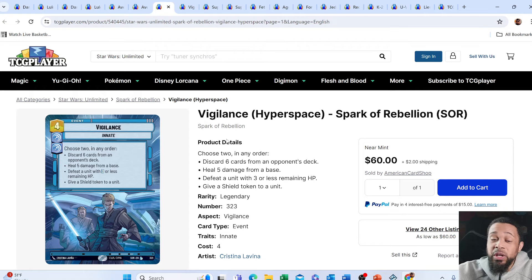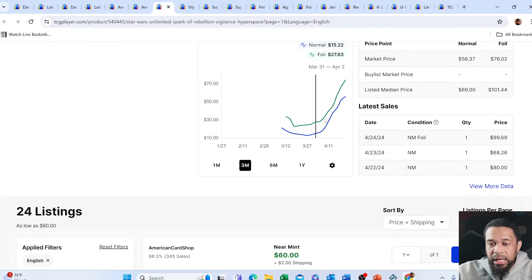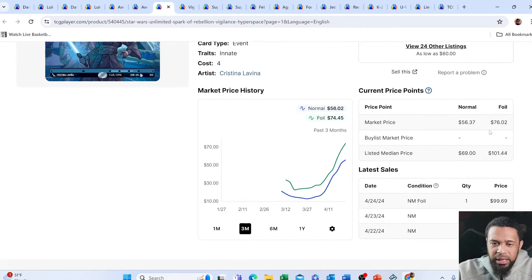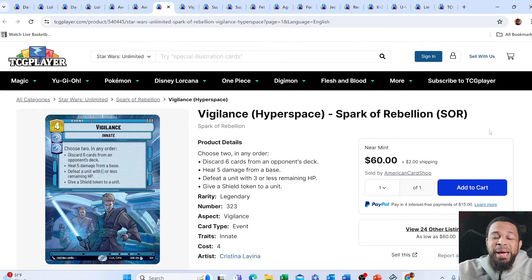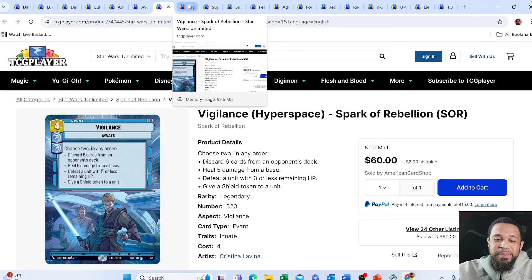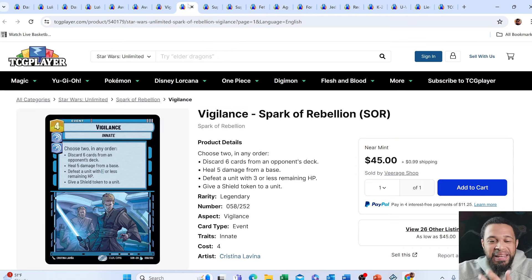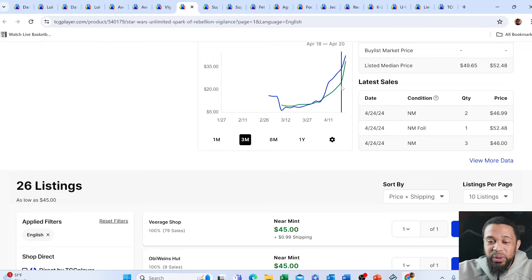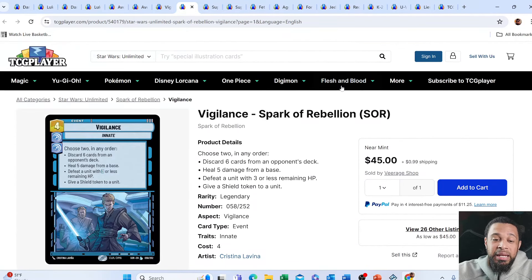Next up, we have Vigilance, which has been going up because a lot of the red-blue decks have been playing this card. It's been on a steady incline. You're looking at a $60 card right now for the hyperspace version — the most expensive hyperspace double aspect event card we have. The regular Vigilance is a $45 card and has gone up quite a bit as well, especially in the last week or so. This card is played in the blue Vader deck as an amazing control card.